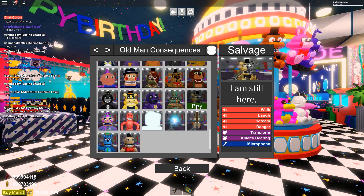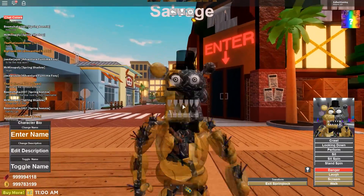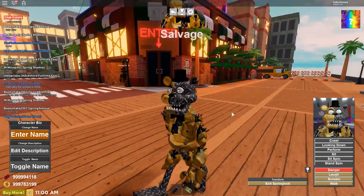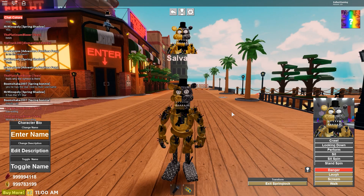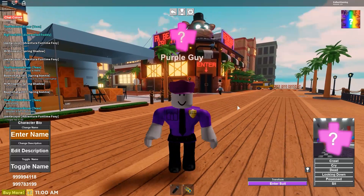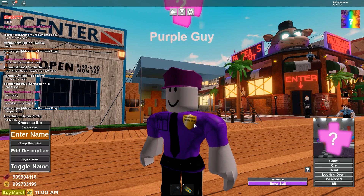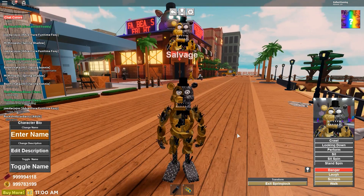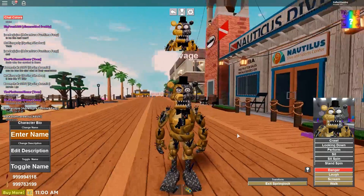Let's go back in and go to Salvage. Look at that — that's so cool, that is actually super awesome. It's like a Withered Golden Freddy, kind of. He has an Exit Spring Lock. Look at that — I'm Purple Guy! There's a Fredbear's Family Diner badge. And of course you can enter a suit and go back to Salvage. Very nice, that is awesome looking, really cool.